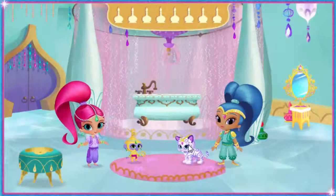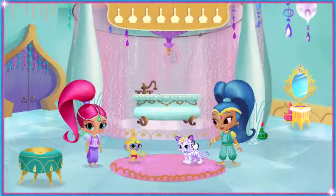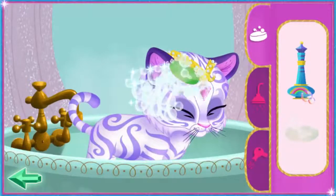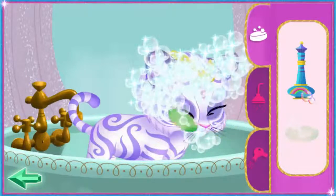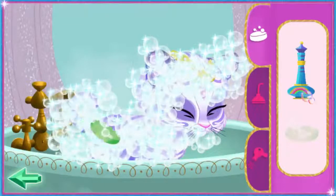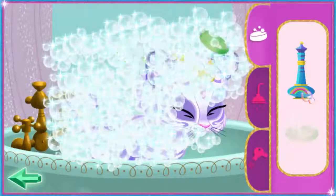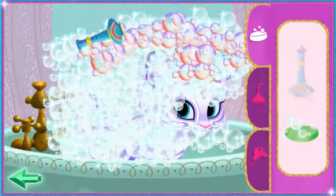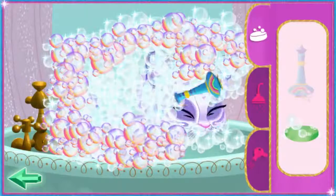Genie bottles can be hidden! Click on things to look for them! Let's groom Nihal! Tiger soap! The Nihal looks tiger-tastic! Thanks! Rainbow bubbles! Aw, who's a good-looking little tiger?